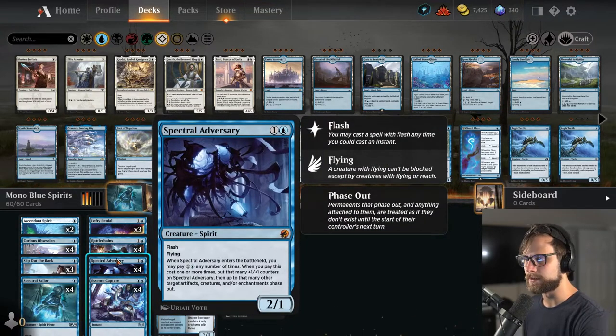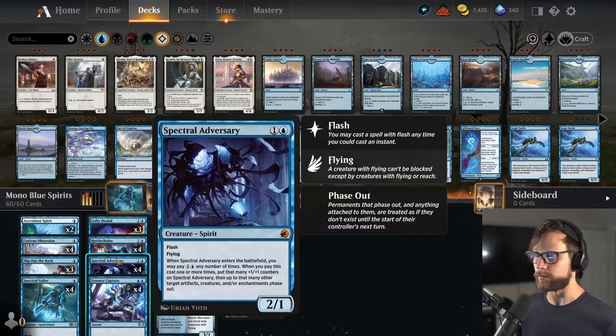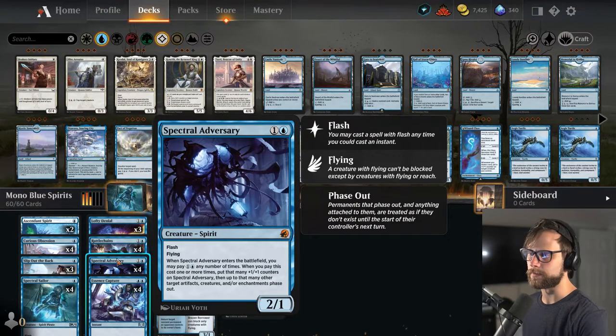Aside from Essence Capture, which counters a creature spell only but also puts a +1/+1 counter on a creature you control — which is great. We have Spectral Adversary, which can get bigger the more lands we have. You can pay two as many times as you'd like as you play it, build it up, and then ideally phase out some creatures in response to removal spells, sweepers, or whatever the opponent might have.